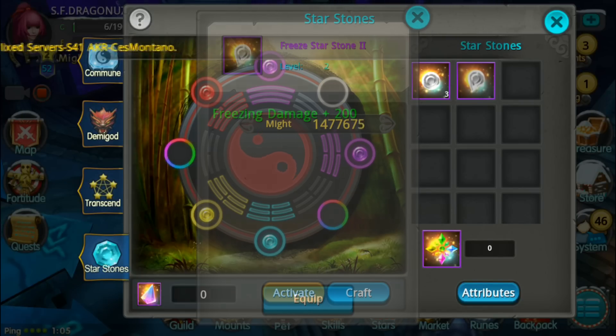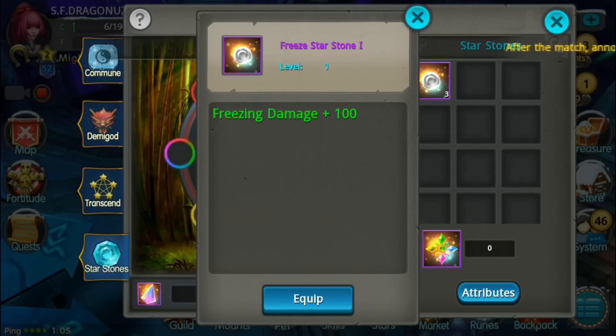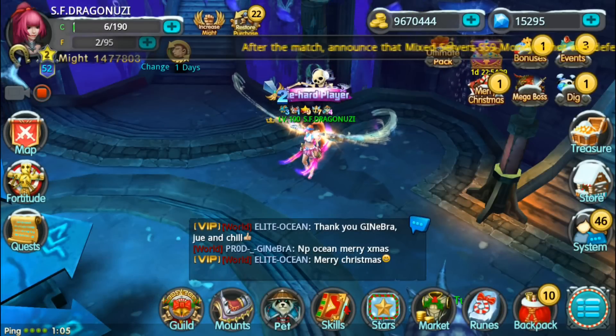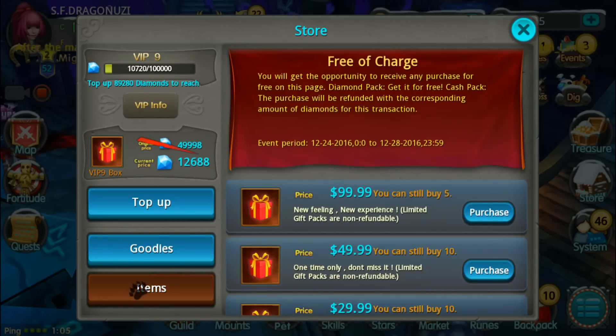So I can click this and compare: Level 1 Star Storm is 100 freezing damage, Level 2 is 200 freezing damage. Nice.